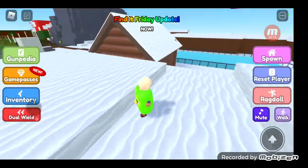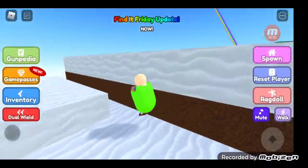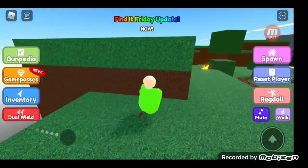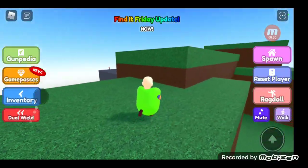All I have to do is come here to the snow biome, and then go by the rainbow. Just go up here, go over here near the tree where you can get the tree gun, or the meteor gun, which is right next to it.